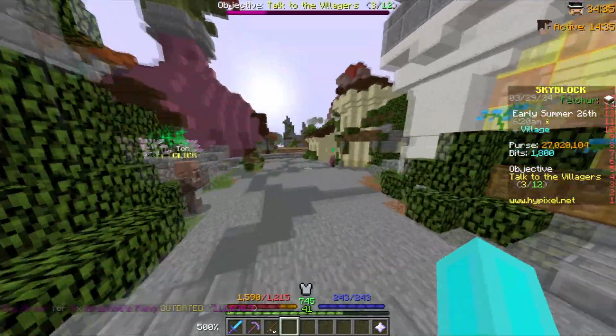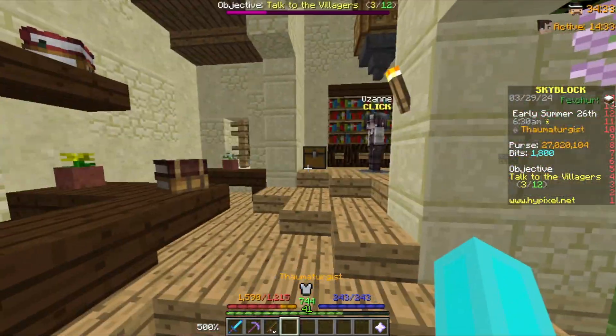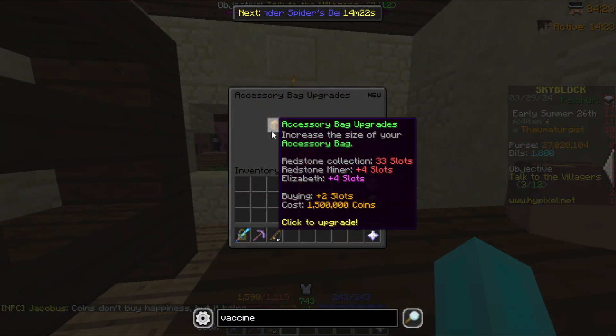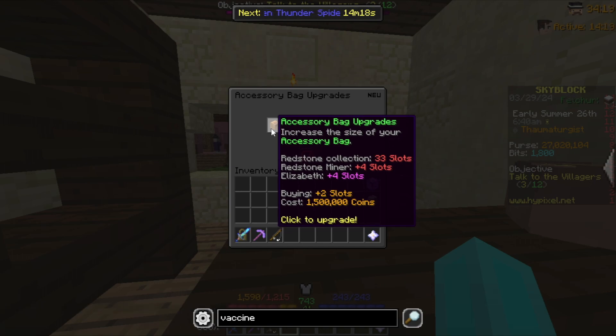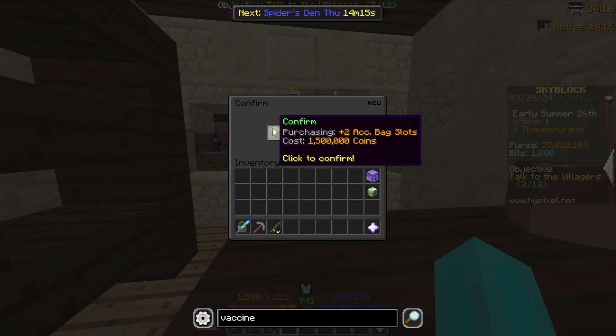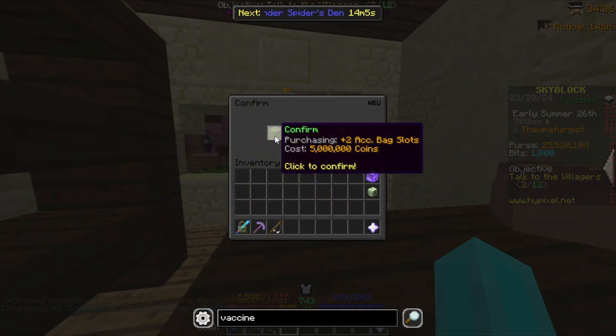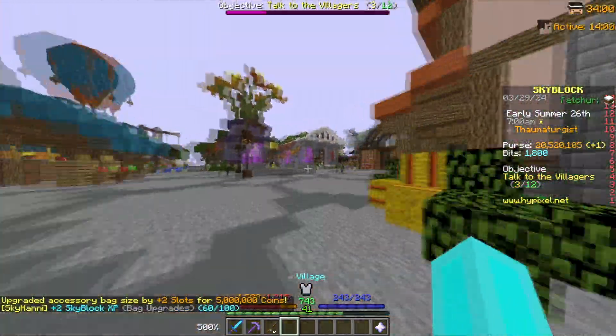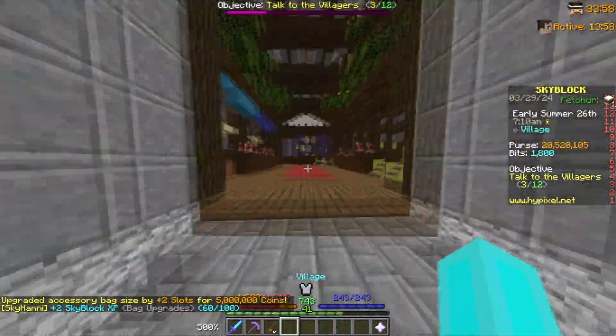To get more slots I need to level up my redstone collection, which I'll max one day. For now the only option is to spend money. If we talk to Jacobus and pay him, he'll give us extra slots. Paying 1.2 million gets us two slots, and paying another 5 million gets us two more slots. Let's do that and then spend the remaining 20 million on more artifacts.